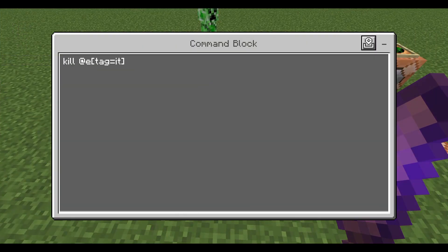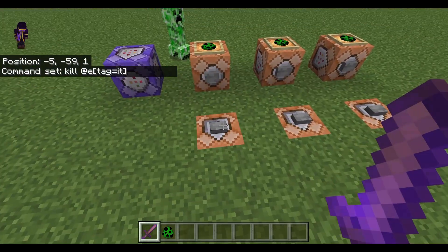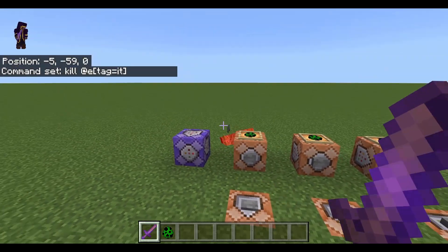Just to give you a little example of how it can be used, we have a kill command right here. It's going to kill anything with the tag 'it'. So whenever I hit it, the creeper dies.